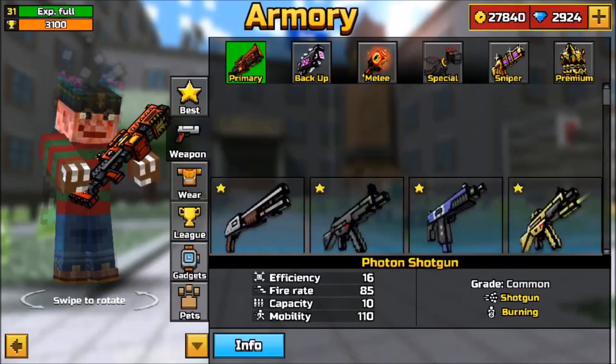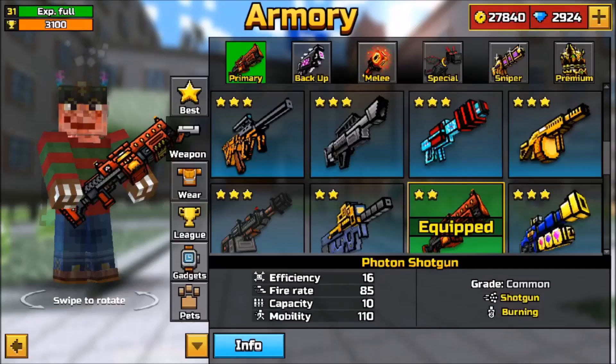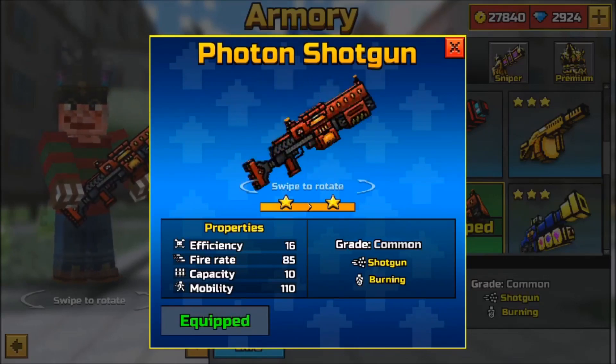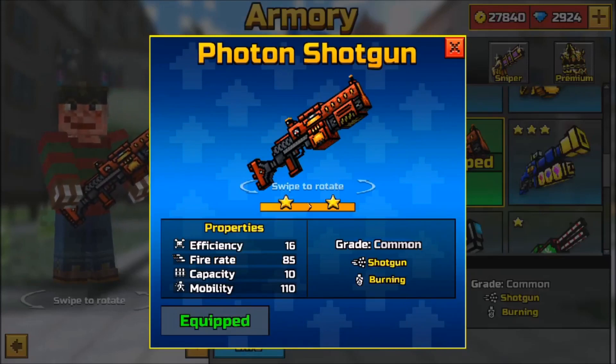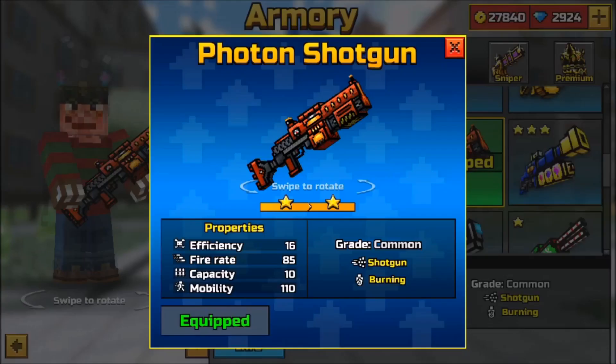In the primary category, the weapon you guys chose was the Phantom Shotgun. The Phantom Shotgun has been really overpowered with the burning effect. This weapon has really good accuracy, so you don't even need to aim that much — you shoot one bullet and the burning effect catches them, since shotguns fire multiple pellets at once. It has great damage, the burning effect, and can take players down more easily than most primary weapons.